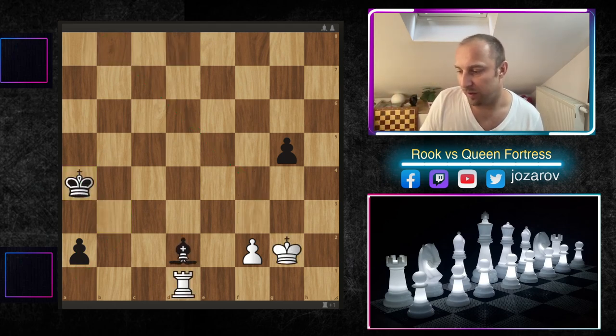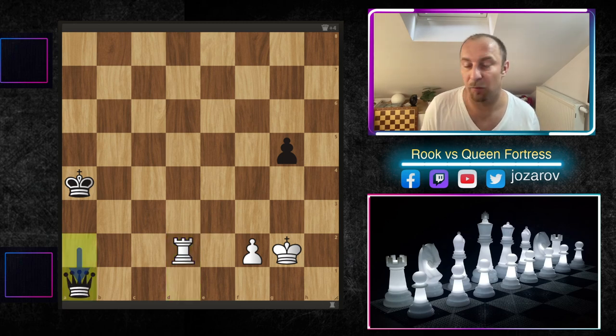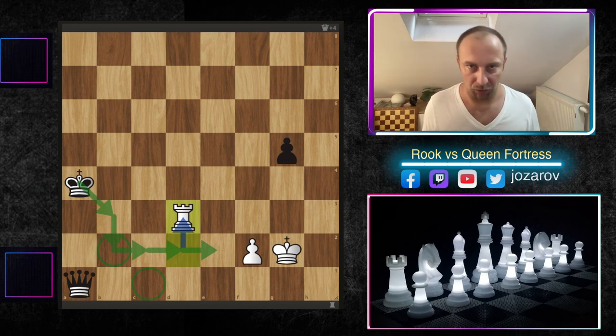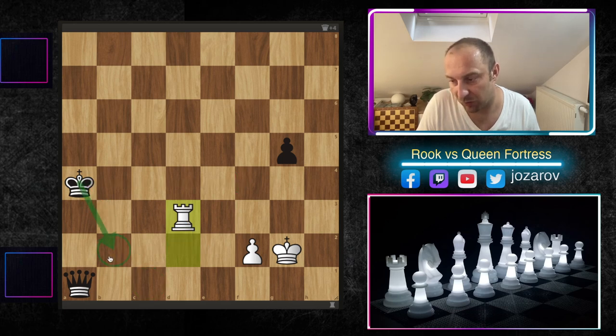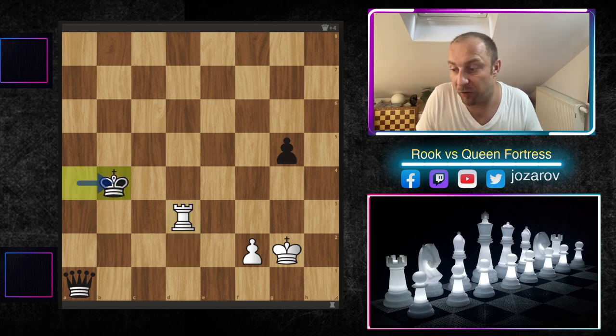The only way to survive this endgame is the beautiful move rook takes d2 — really wild stuff — allowing the promotion of the queen on a1, and now we build the fortress. There is a very important rule: in rook versus queen endgames, this fortress is only possible when the king is cut off on the fourth rank. If the king were already on the second rank, it would be completely winning for black.